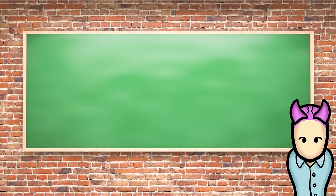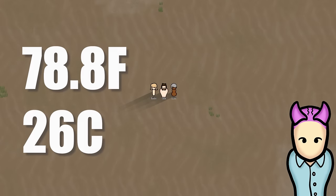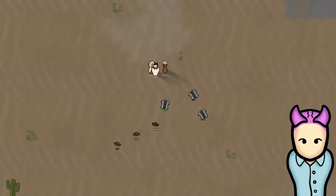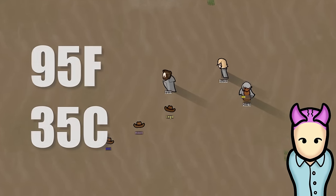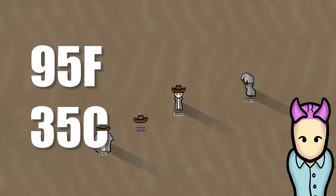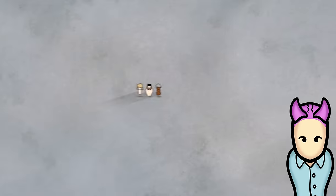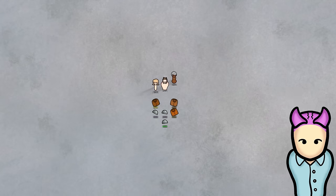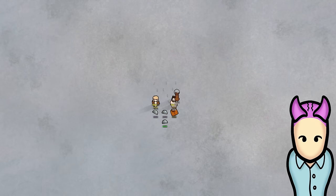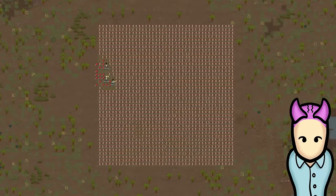On top of armor, clothing provides a buff to a pawn's comfortable temperature range. A human pawn averages a comfortable range up to 78.8°F before feeling the heat, but give a nude pawn even a cloth cowboy hat and that range jumps to 95°F. The inverse is also true — pawns in cold climates who get parkas or other warm gear can survive the harshest colds. The more clothing you put on, the more insulation you get against heat or cold.